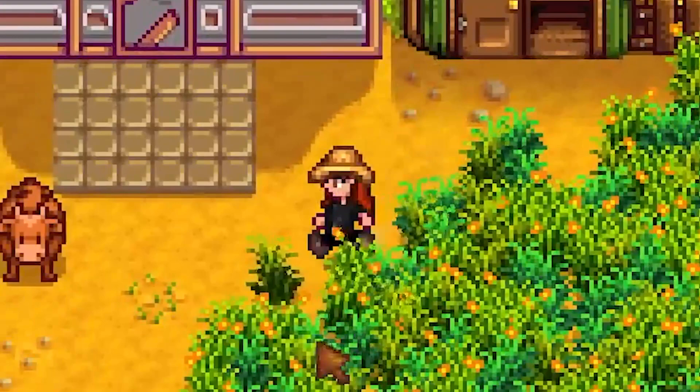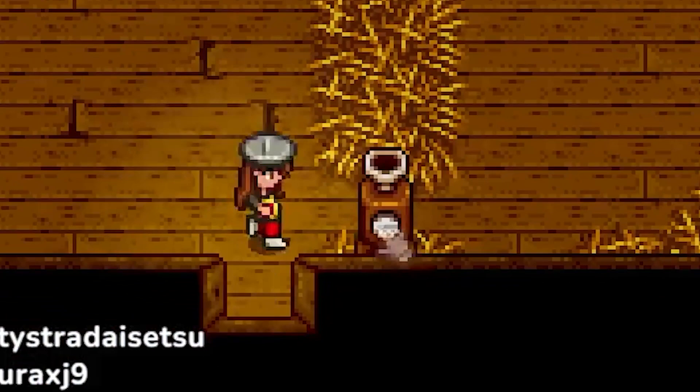To use the milk pail, simply have it selected in your inventory, then walk up to your cow and click. An auto grabber will automatically gather any items from your farm animals when placed in your barn or coop.